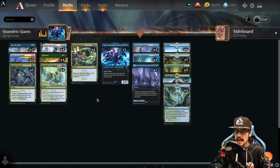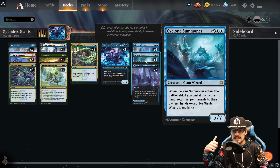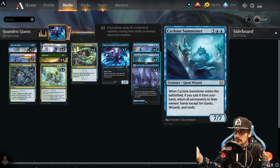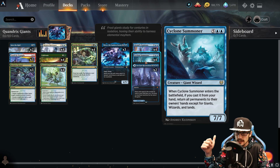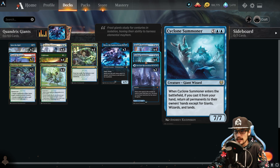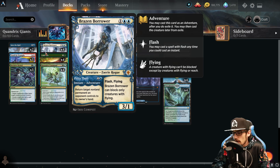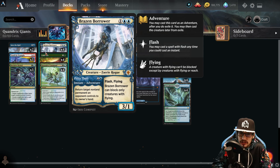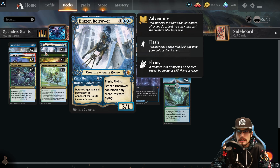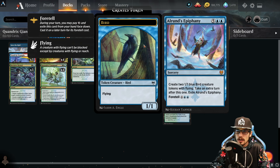The main survival theme: we ramp into Cyclone Summoner. This resets aggro decks, midrange decks, anyone accumulating board state value. It's a 7/7 — when it enters the battlefield if cast from hand, return all permanents to their owner's hands except giants, wizards, and lands. All we have are giants, so we won't bounce our own Thrix. We also have Brazen Borrower — a 3/1 with flash and flying that can only block creatures with flying. Its adventure, Petty Theft, at instant speed returns target non-land permanent an opponent controls to its owner's hand.